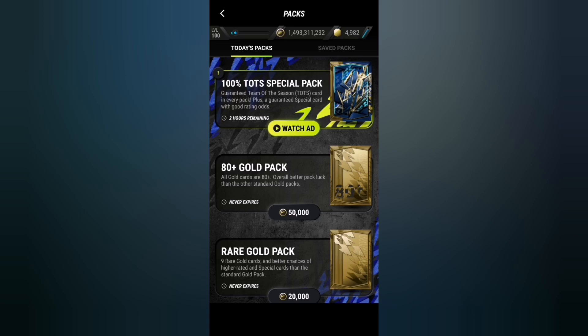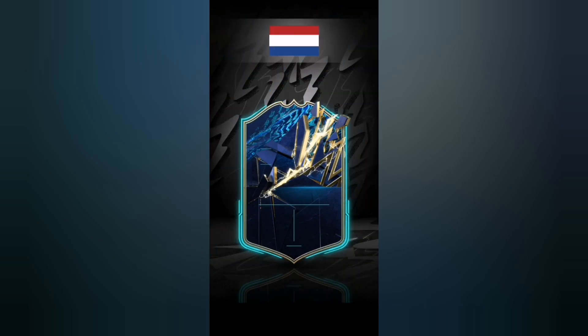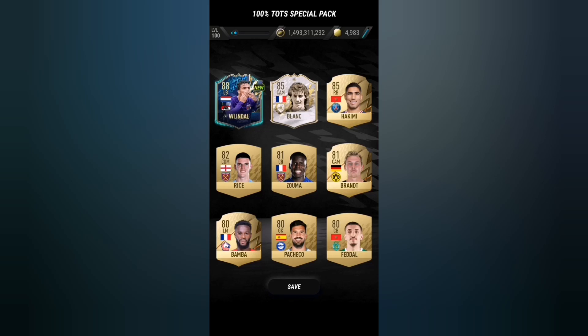Now we're gonna open the pack we've all been waiting for - the guaranteed Team of the Season pack. Let's watch an ad and open the pack. Here we go, the 100% Team of the Season special pack - the pack looks sick, just look at the design. Let's open it and hopefully it's a Premier League Team of the Season. It is a Team of the Season, it's a walkout - that's already a good sign. It's Netherlands... it's Wijnaldum. Yeah, a bit disappointing.